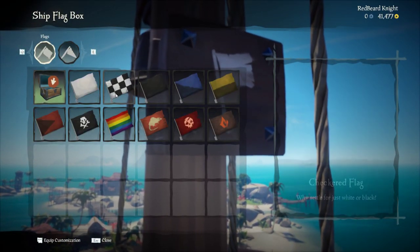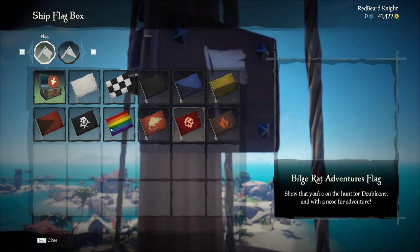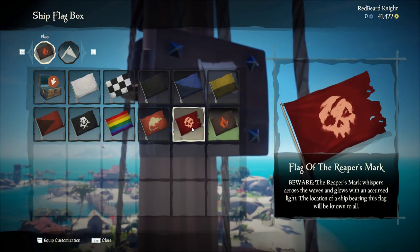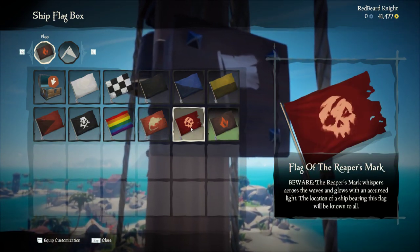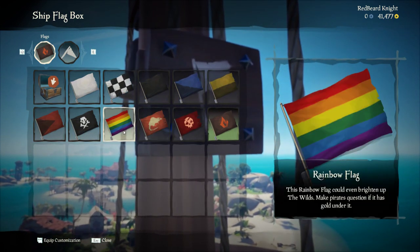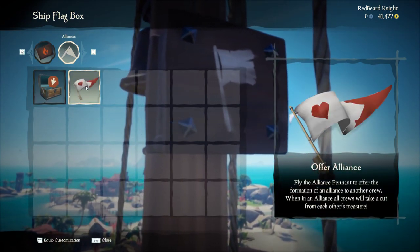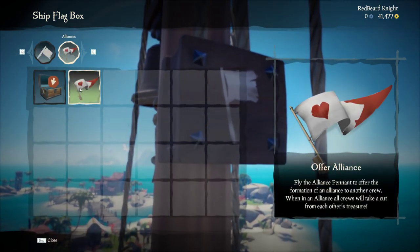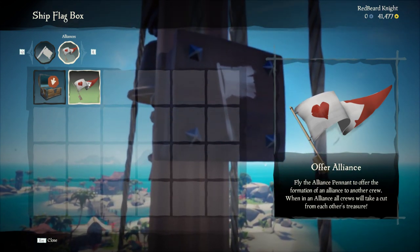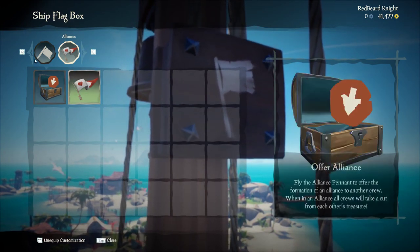Within the ship flag box, there are quite a few different options that you can change, especially if you unlock more. I have unlocked the Forsaken Ashes flag, but you can also use the Reaper's mark — everyone in the ocean can see you if you have this flag equipped. If you want to form an alliance, you can offer this alliance flag. If there is another ship nearby that already has their offer alliance flag up, there will be another option to join an alliance that you can use.